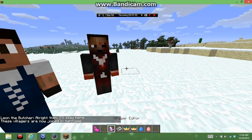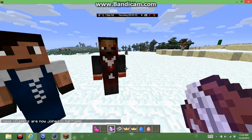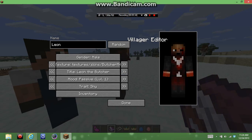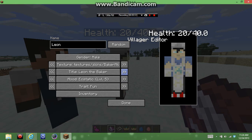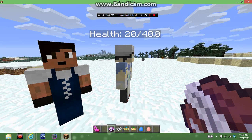You can also use the villager editor. You can edit them to make them whatever you want — like make them fun or cheerful. Then likely on the guard, Leon the baker, you can do all that. So yeah, that's pretty cool.